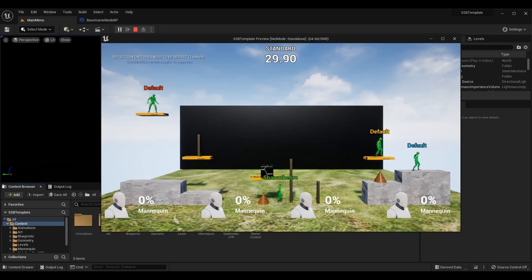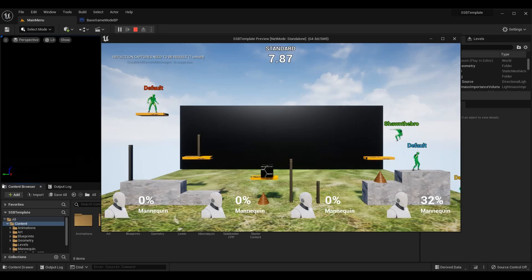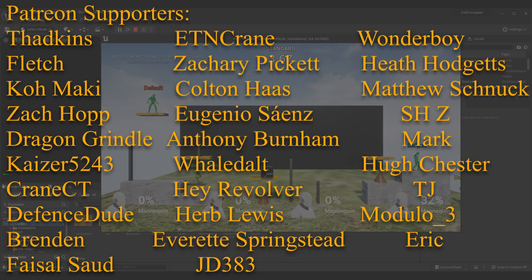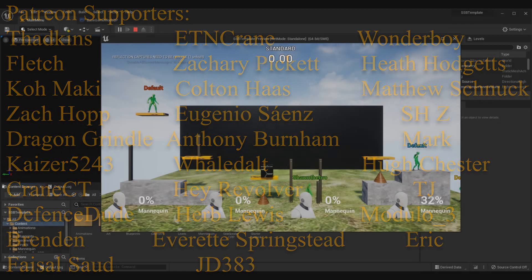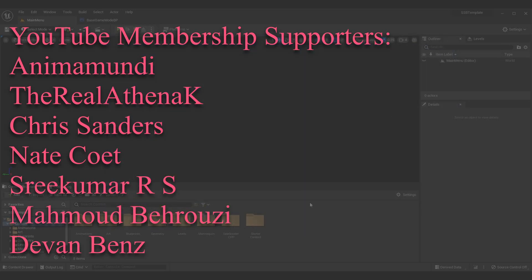Before we get into this episode, if you want to check out everything else we've done in this platform fighter tutorial series, you can click the icon in the top right corner. This will show you how we did things like hitboxes, items, game modes, and all that fun stuff. Alternatively, if you just care about the enhancements for this episode, I recommend you watch the episode based on controllers in the series. Lastly, I'd like to thank my Patreon members and YouTube memberships for all the help and love — thank you so much.